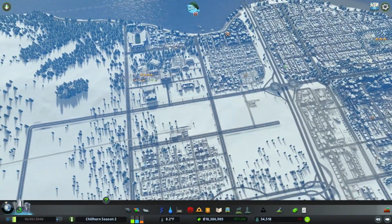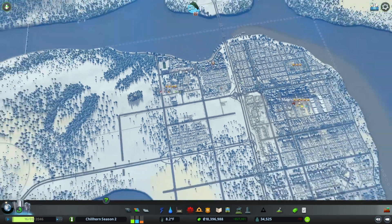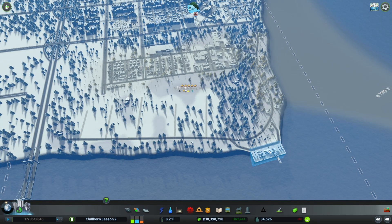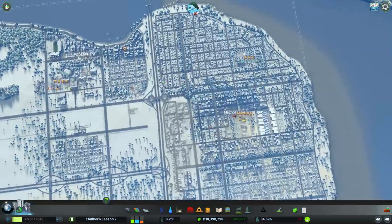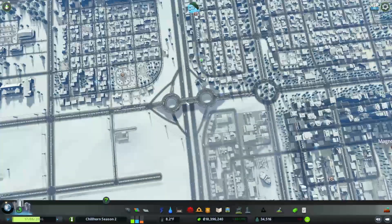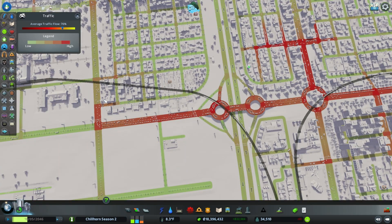I played around with a lot of things — there's some things you might notice. This train station is not going to stay there. I also added in a cargo terminal here that we're going to move around our cargo hub in this episode. Traffic got a little bit better. We aren't where we really want to be traffic-wise, but as I mentioned in the last episode, I'm not a huge worrier about a little bit of traffic.